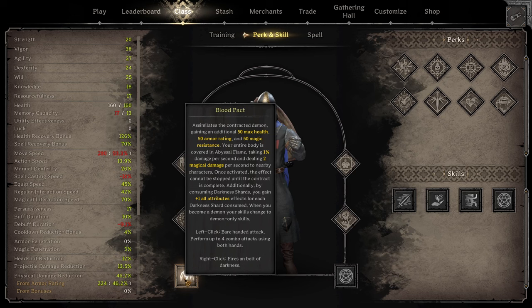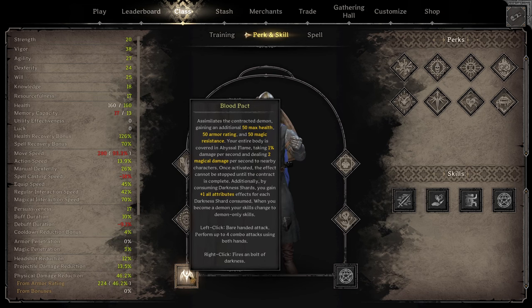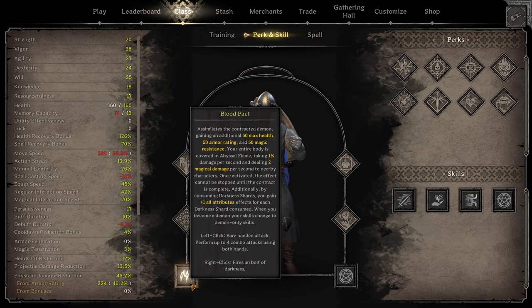So let me read Blood Pact. Whenever you turn into a demon, you get an additional 50 max health, 50 armor rating, and 50 magic res. Your entire body is covered in abyssal flame, taking 1% damage per second and dealing 2 magical damage per second to nearby characters. Once activated, the effect cannot be stopped until the contract is complete - that just means you have to press the button again to turn it off. The fire taking damage and damaging people doesn't stop until you end the ability. Additionally, by consuming Darkness Shards, you gain plus 1 all attributes for each Darkness Shard consumed. When you become a demon, your skills change to demon-only skills: left-handed bare-handed attack performing up to 4 combo attacks using both hands, and right-click fires a Bolt of Darkness, which is just Dark Bolt the spell.